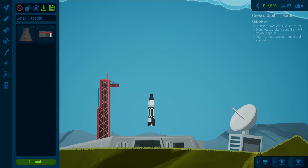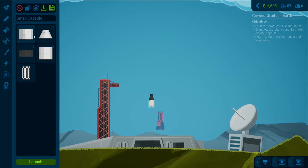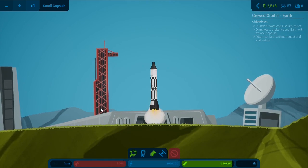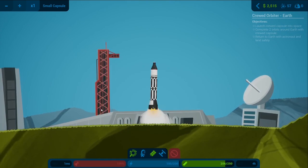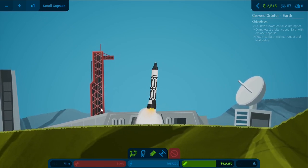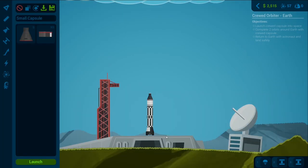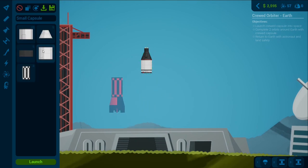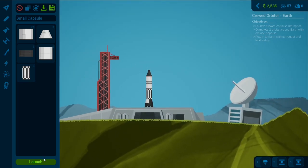Let's reset it — we clearly don't have enough. I think all we really need is one fuel tank. Let's go for launch again at full power. Okay it is now too heavy for that engine. Let's just put another fuel tank here and try this one.